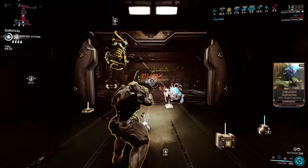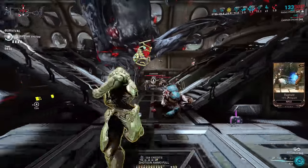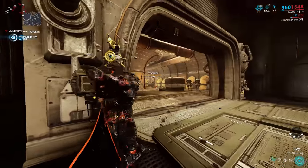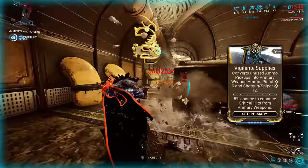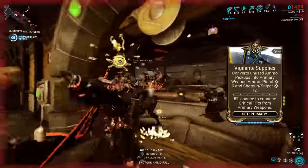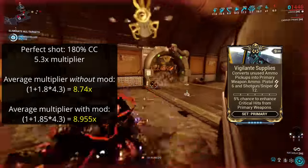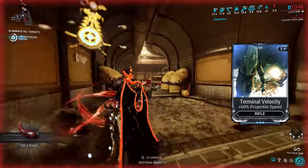With these three setups you can handle all of the main factions without issue with this bow. Lastly in terms of modding, there's the Exilus slot. If you want just pure damage, you can slot in Vigilante Supplies. This is perhaps the most uninspired idea, because the main mod effect is useless to an infinite ammo bow, and the crit bonus will improve your damage usually only around 2.5%. Instead you can reform other slots to improve your bow's effectiveness at range by using Terminal Velocity.